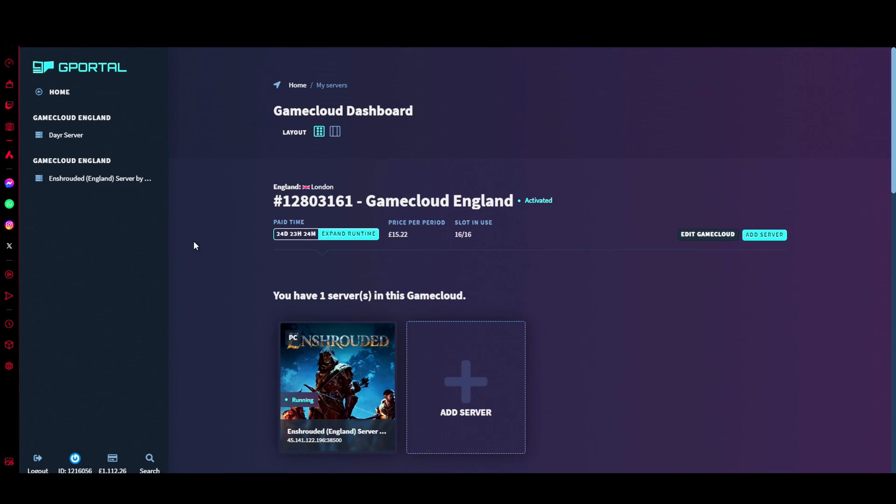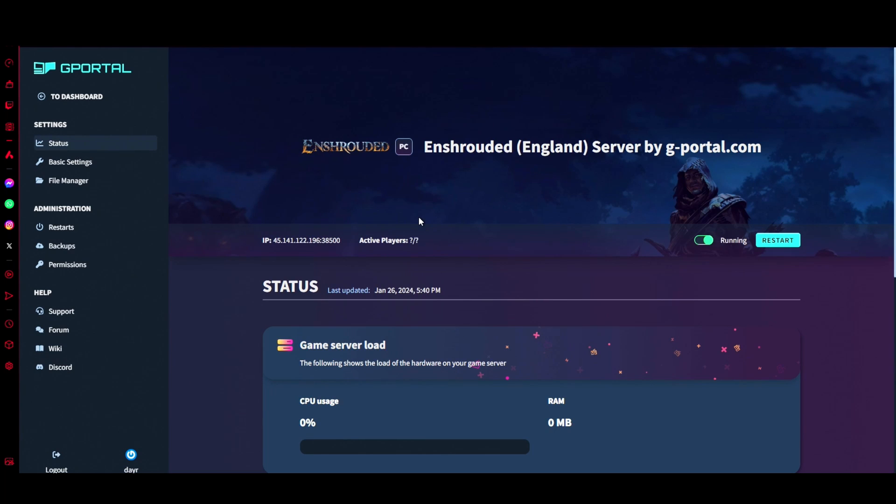The first thing you want to do is log into the GPO website. Once done, go to where your servers are located under 'My Servers' and click on your Enshrouded server. It should take a second or two to load — once it's up, make sure you turn it off.